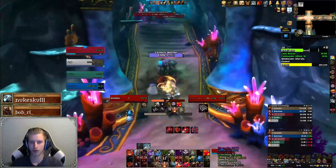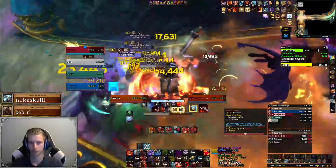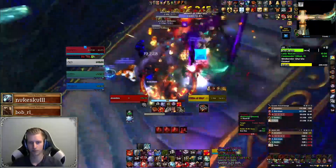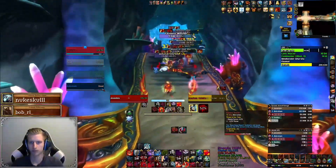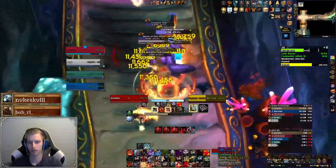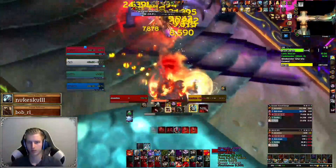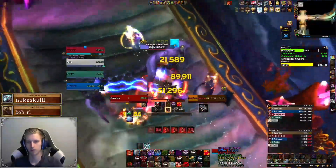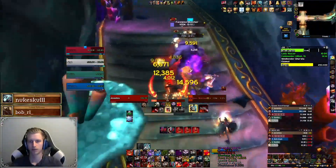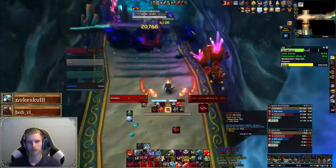Next up we'll face some new mobs. First is the Faceless Seer, which will cast Mind Flay — interrupt this as much as possible to prevent a lot of channel damage into the targeted player. The second mob is the Faceless Watcher, which casts Clenching Tentacles, dragging all players into the center, and then starts casting Shadow Smash. Shadow Smash is indicated by a big purple circle around the mob and you will need to move out of this to not get one-shot. Lastly we'll see the Minion of Gursha — these don't do much other than pulsing damage. While fighting the Faceless Seers, note that void beams will go throughout the room which you will want to avoid.